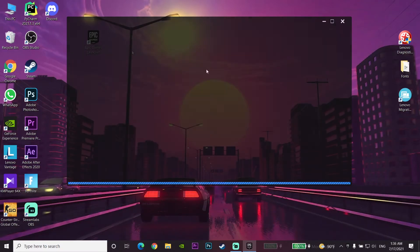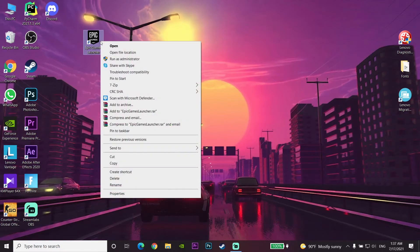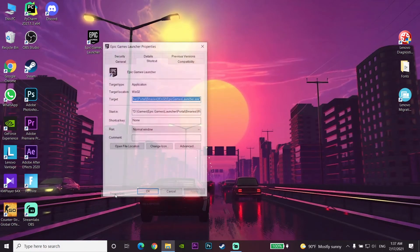Now let's go to the second way. For the second way, you just run Epic Games Launcher as administrator. To do this, right-click on Epic Games Launcher, go down and select Properties, then go to the Compatibility tab.